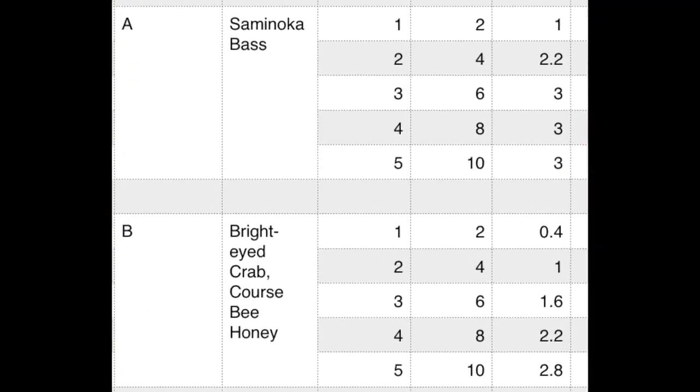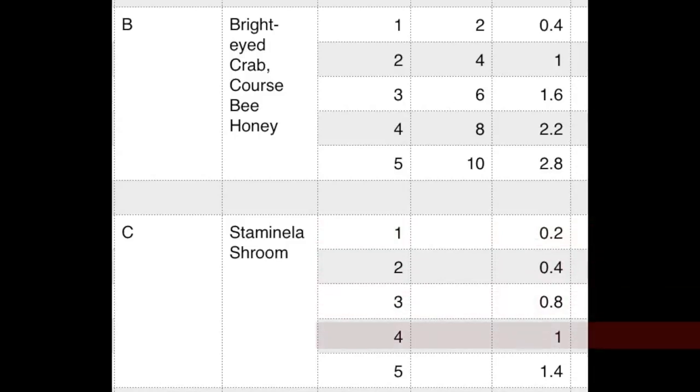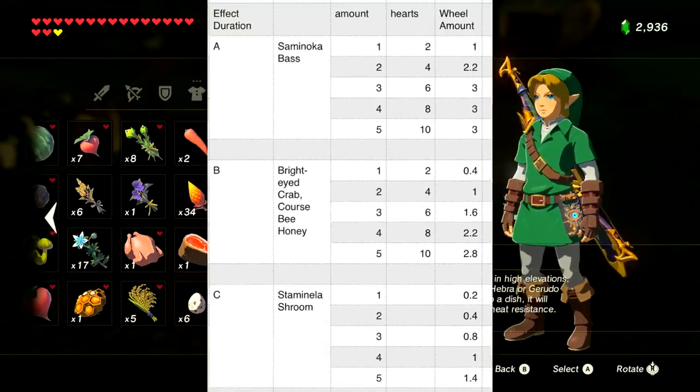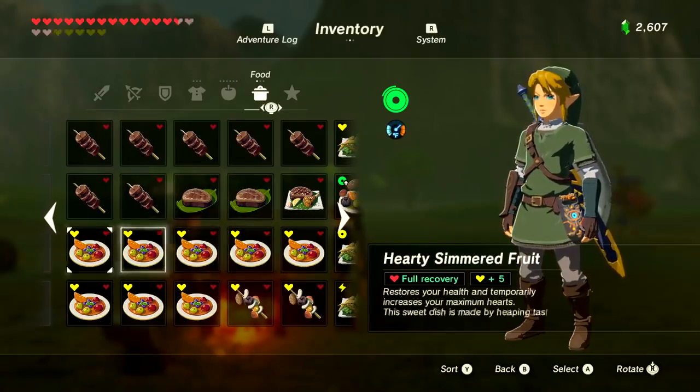Energizing food replenishes your lost stamina. The Grade A item is the Salmonfin Trout — each one restores two hearts, and cooking one replenishes one full stamina circle, two gives two and one-fifth circles, and three gets you three full circles. Below that is the Bright-Eyed Crab and Courser Bee Honey, each giving two-fifths of a circle; two for one circle, three for one and three-fifths, four for two and two-fifths, and five for two and four-fifths. Stamina Shrooms restore small amounts: one for one-fifth, two for two-fifths, three for four-fifths, four for one, and five for one and two-fifths. Never cook more than two Salmonfin Bass, and two crabs or honey already give a full ring.